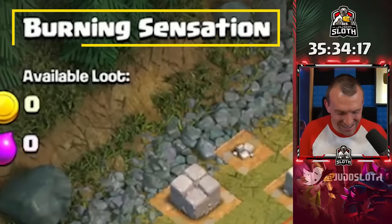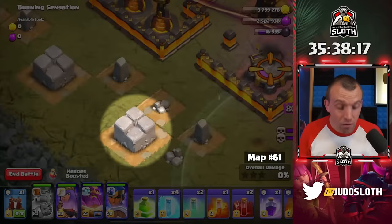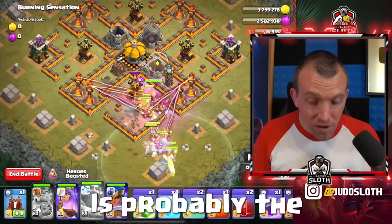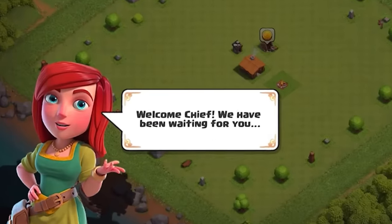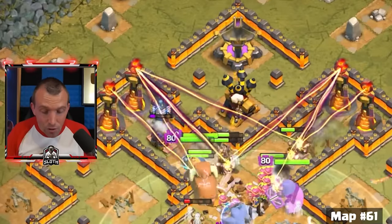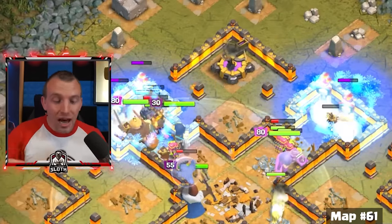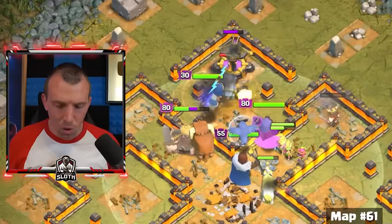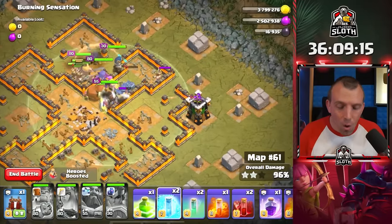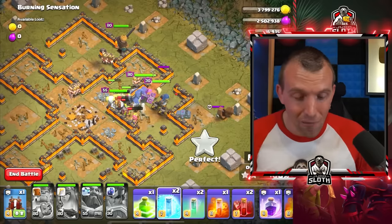Burning Sensation — I love the names on some of these maps. And this rock, by the way, is probably the rarest item in Clash of Clans. Do you know when you start an account and you have all the rocks and stones around your village? Well, that is one of them — a decoration from years ago that they removed. So only OG players will have that. Let me know in the comments and bravo — you have something I do not.